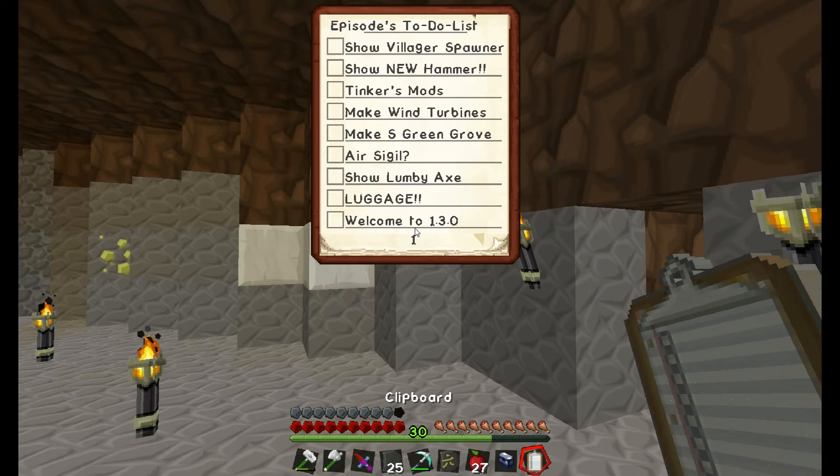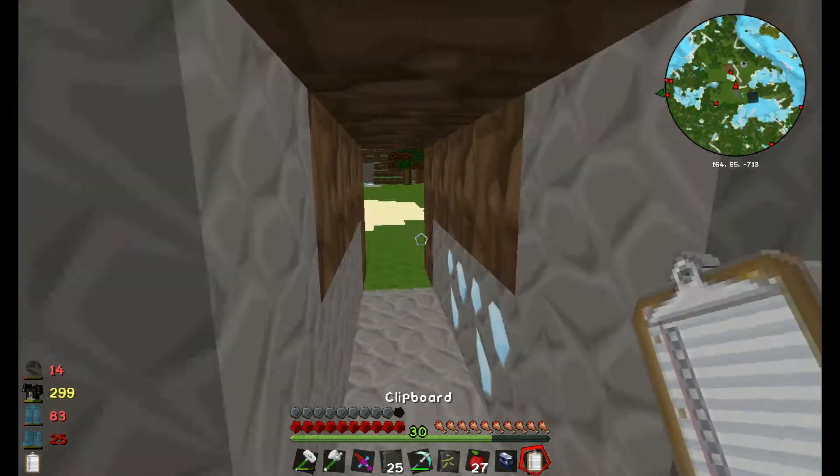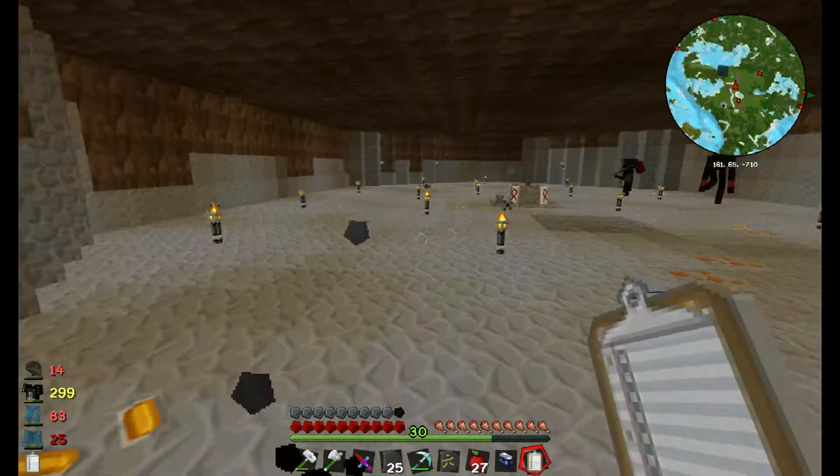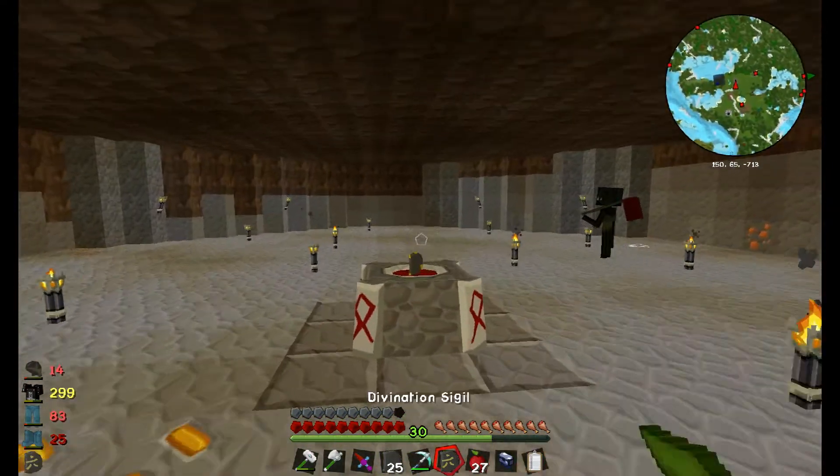Welcome to version 1.3.0 — I've updated the mod pack, which means we now have enhanced portals. However, with the update I had to remove Hardcore Ender Expansion because the mod pack owner changed their permissions.